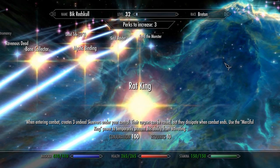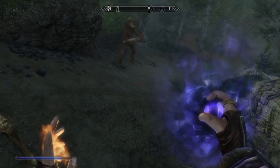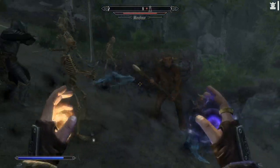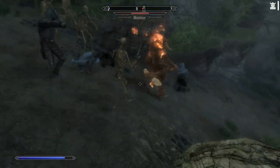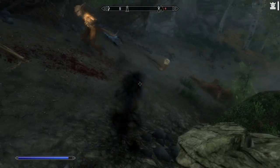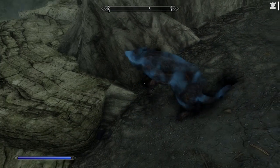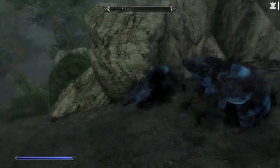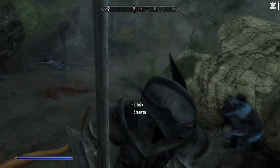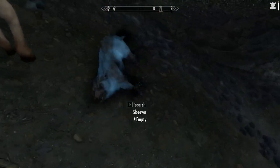It's called the Rat King. Basically, whenever you enter combat, three undead skeevers are spawned and they fight for you. They aren't the strongest minions, but they're pretty helpful, especially at lower levels. The Rat King can be toggled on and off, so if you ever get annoyed by it you can just switch it back off. But I find it really useful even at later levels. The only bad thing is they can spawn around you in a tight tunnel and box you in, but generally they're much more help than they are a hindrance.